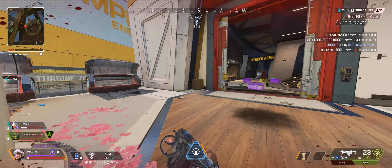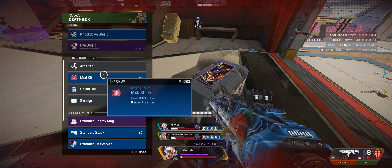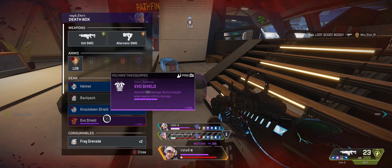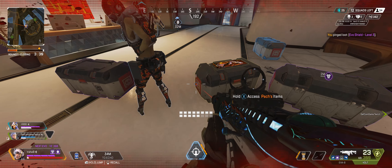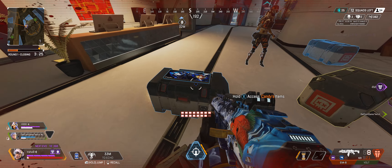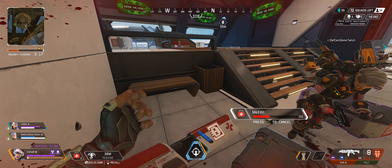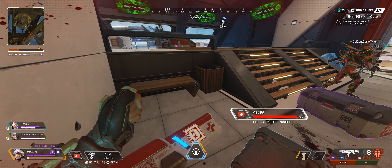Can't believe I'm standing still. You're lucky I like you. I'm charging up my shields. Evo shield here, level 3. Hold up — healing. Healing up. Let's get here.